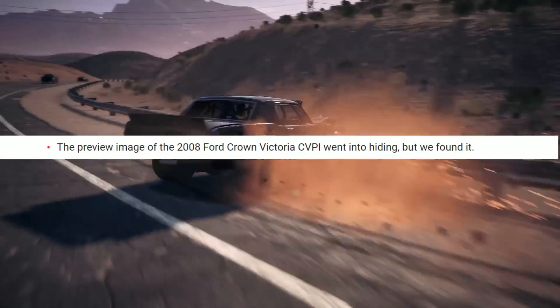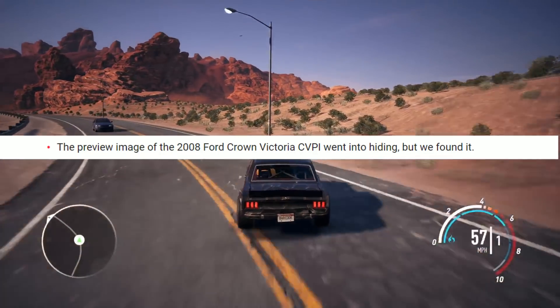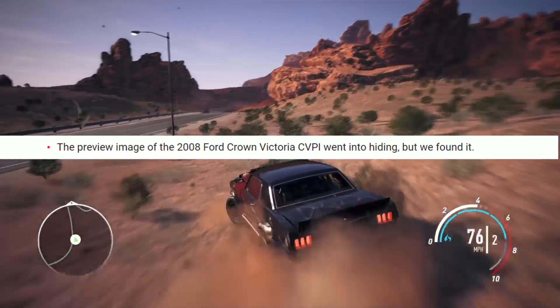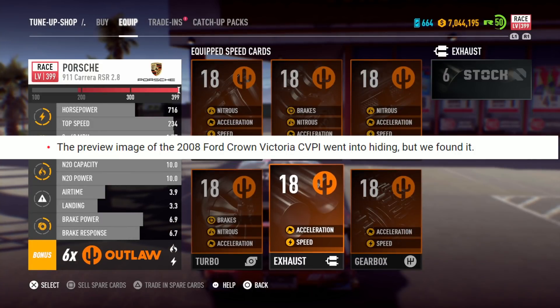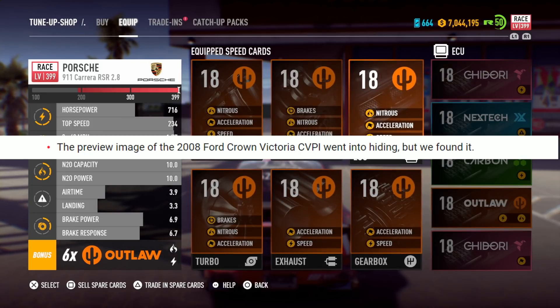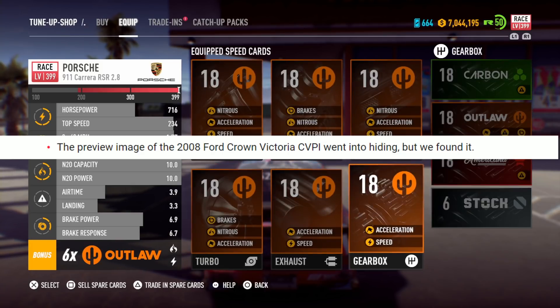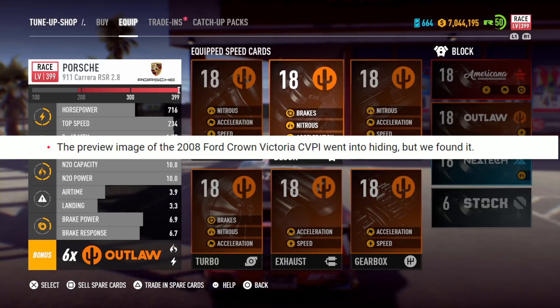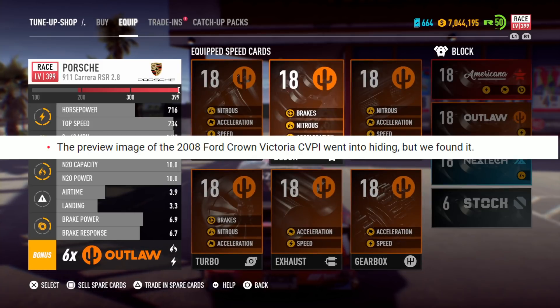The big news though — the preview image of a 2008 Ford Crown Victoria CVPI went into hiding, but they found it. I don't know about this one, but the Crown Victoria is not in the game as far as we can tell. I'm not even sure police cars drive it to be honest. To me, the fact that the preview image of a car went missing but was found says they have put a new car in the game.